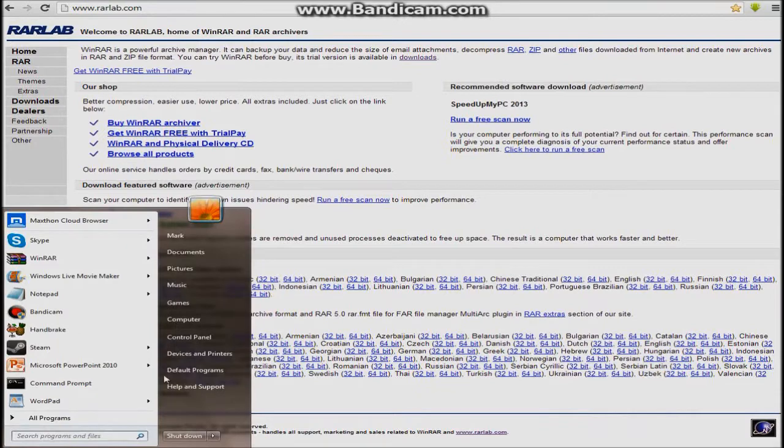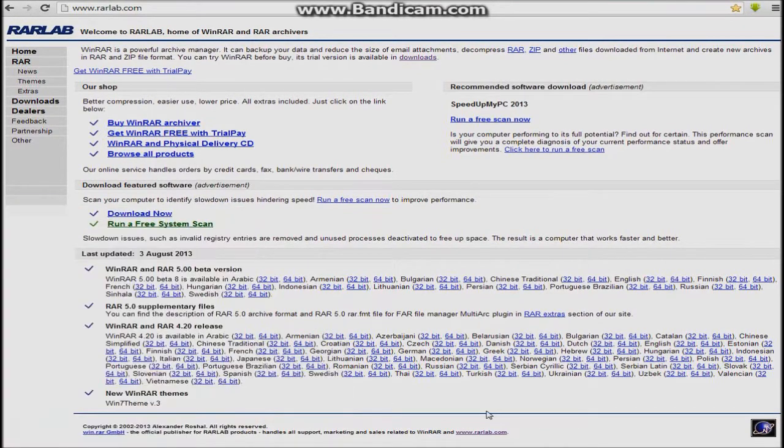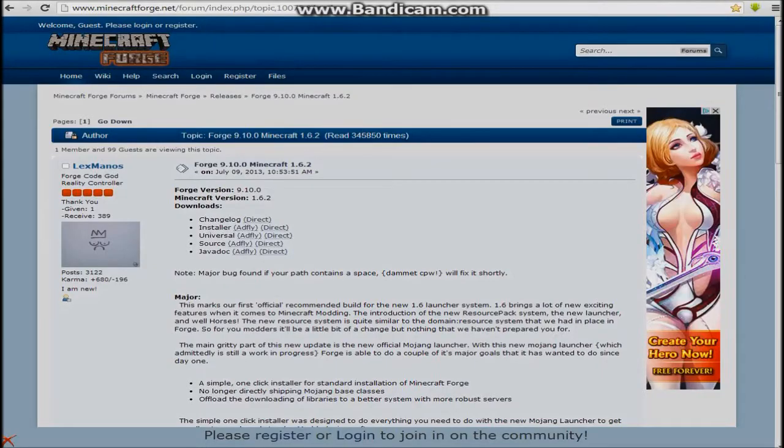To check, click on the Windows key, right-click Computer, then click Properties and it should tell you there. I already have the 64-bit installed. Then you go over to this page — it's Minecraft Forge version 9.10.0. You're going to see right here is the installer; click on the AdFly link. I already have that installed and it's right here.